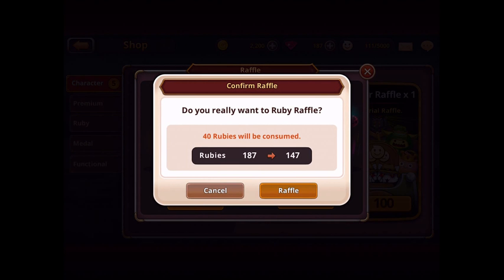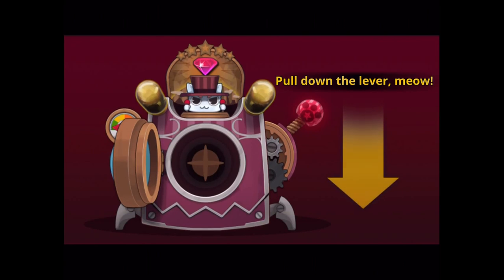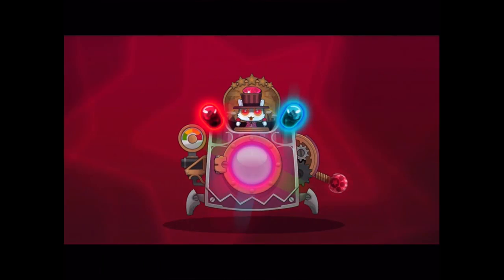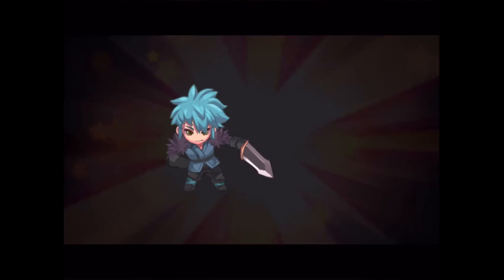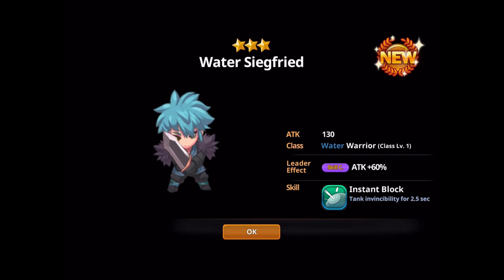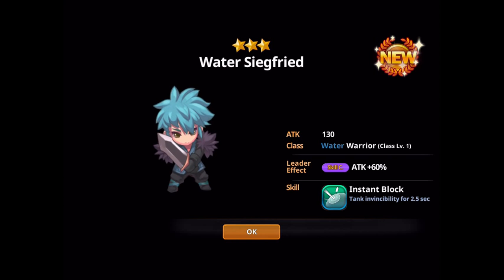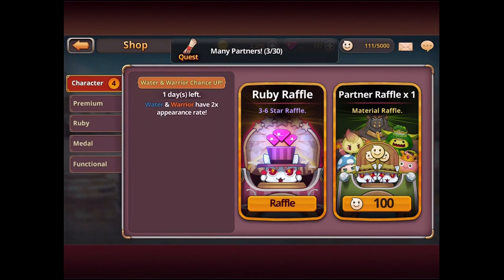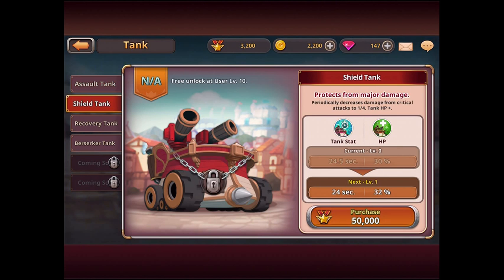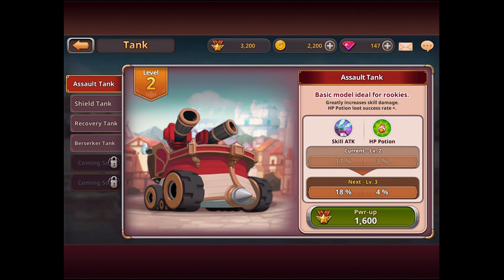It's going to cost me 40 gems — do I want to do the ruby raffle? Let's go. I pull down the little lever — it's what they call a gacha system, so the rewards are random within a certain tier. He's a normal rare character — not particularly useful to me — but we can see his attack stats, he's a water character, and his skill is tank invincibility.